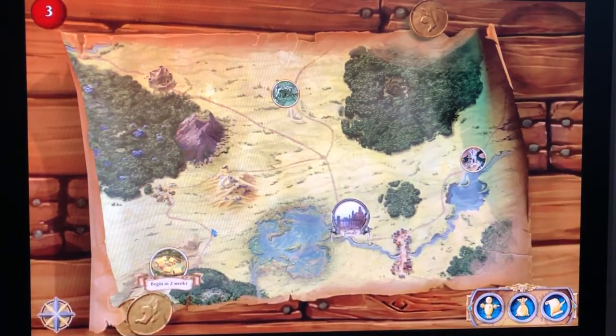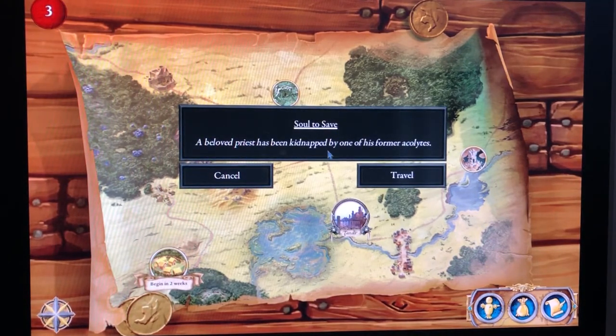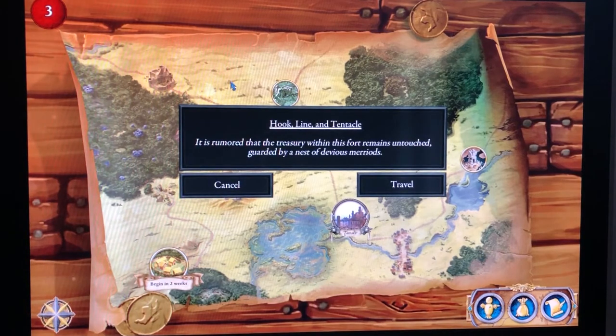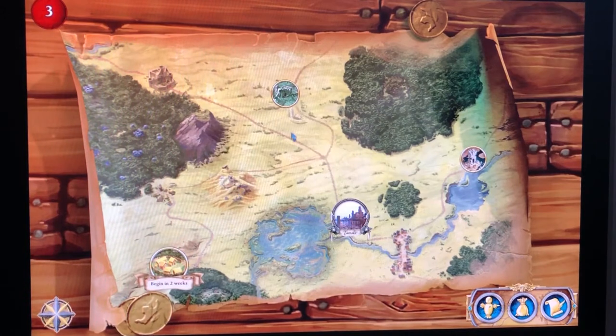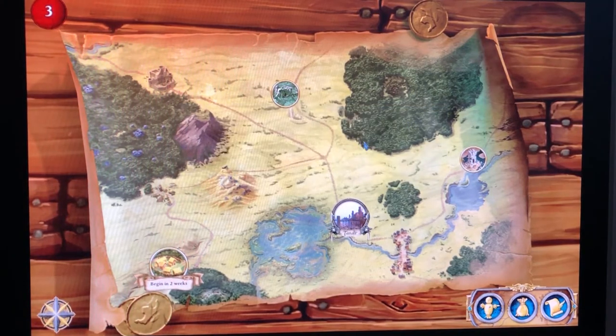I still have two weeks, and there's another quest — it wasn't there before. Let's see what it is. This is 'A Soul to Save' — a beloved priest has been kidnapped by one of his former acolytes. And this one is 'Hook, Line and Tentacle' — it is rumored that the treasury within this fort remains untouched, guarded by a nest of devious Marriads. So, do we go battle some Marriads for treasure or go save a dude? I feel like maybe I'm greedy. Let's go fight some snowflake catchers — I'll put a link in the description.